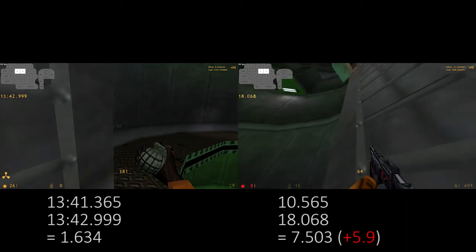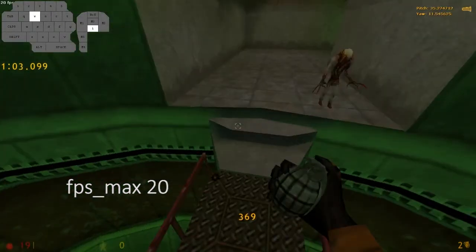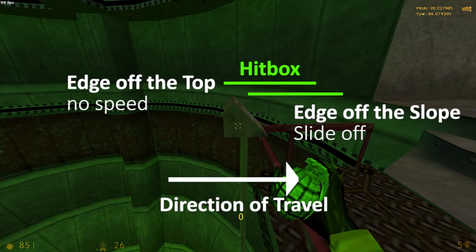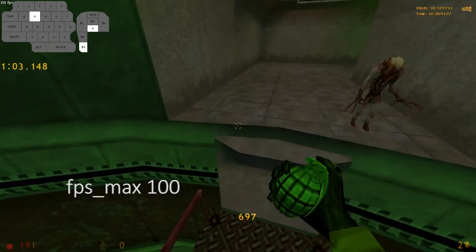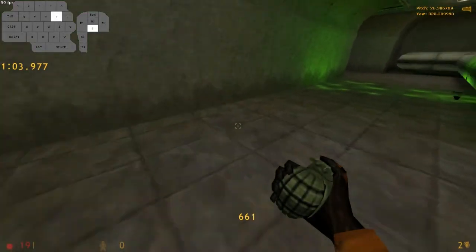Counting in the 5 seconds time loss from the full health recharge with 50 HP you need to continue later, the possible time save with this strategy is about 1 second. When performing the button slide-off, you set it up like the standard edge bug. The specialty about this one is to not edge off the top, but to get an additional slide-off the lower part of the button. When getting the slide boost, you then need to make it over the step next to the button, which is only possible by doing the slide-off standing and then immediately applying plus duck and FPS max 100 to continue the chain.